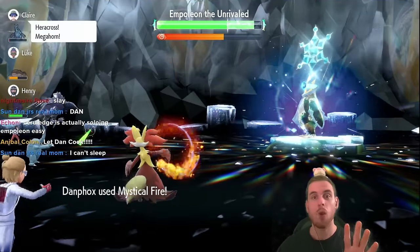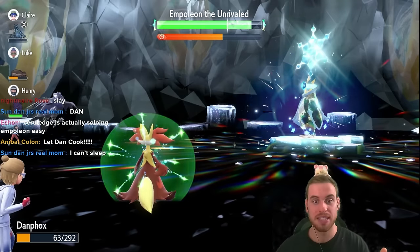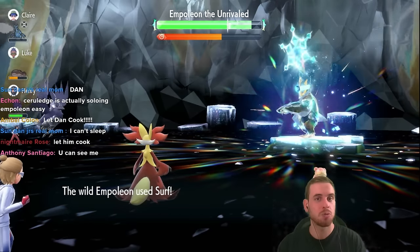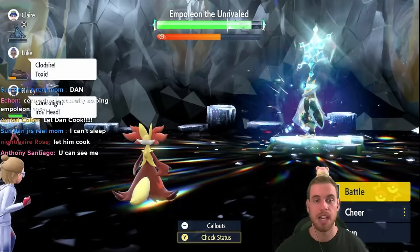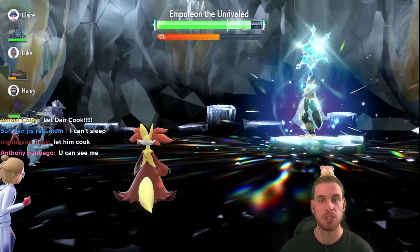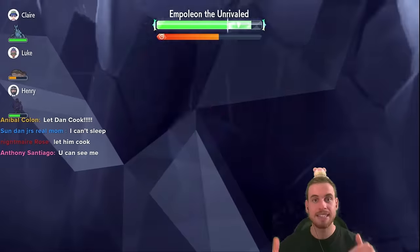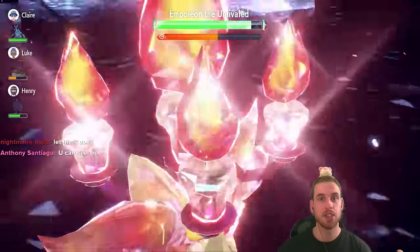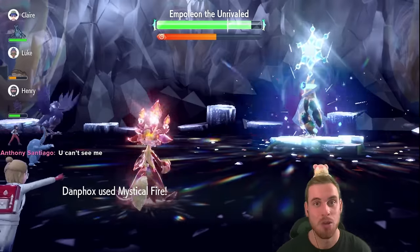I'm recording this four hours and 42 minutes into the Night 1 stream — even later than I recorded for Mewtwo. This thing is tough because it presents a couple of issues: the first being that ability Competitive, you need to get rid of that. Then Blizzard, Surf, everything — it's just hitting for a ton of damage. So we need to Terastallize as soon as possible and hit for big damage with Mystical Fire to start restoring more HP and continuing to lower Empoleon to minus six. The sad truth of this build is a critical hit at this point will just end your run, and you'll have to restart. There's nothing we can do about it.